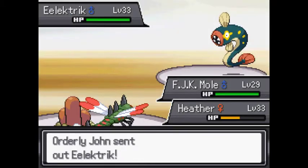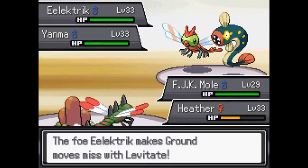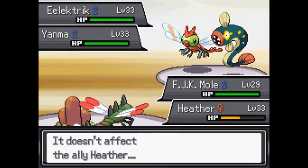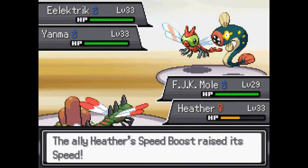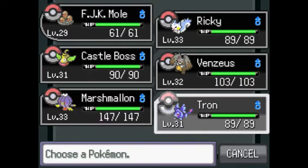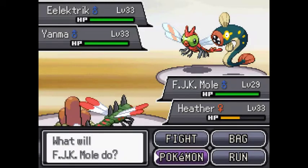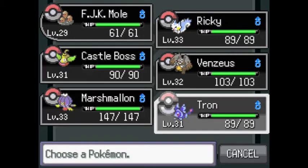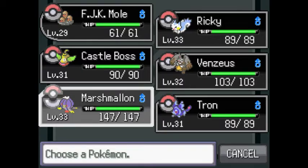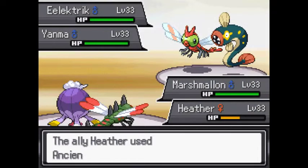That's a pretty solid amount of experience right there. Next is Electrite. Both of them are immune to Magnitude, actually — because Yanma evolves into Yanmega, and Electrite actually has Levitate so he doesn't take damage from that either. Who should I go into from here? The other Pokemon is Yanma. Maybe I should go into something with a flying move? Let's go to Marshmallon, actually — I think this might be the best idea. Castle Boss is weak to Yanma.